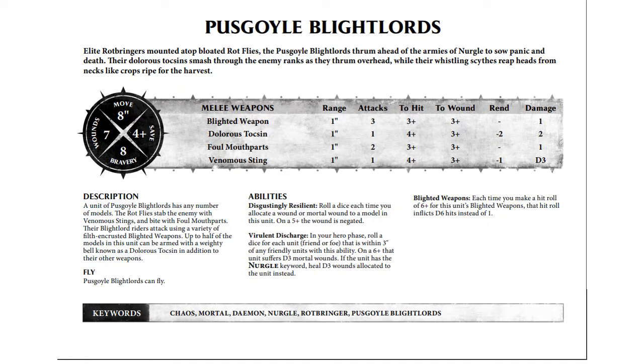Let's go over their offense. We have the Blighted Weapons — that is the weapons of the Riders — and that is the exact same profile as a Putrid Blight King, so you get a Putrid Blight King on each model. 1 in every 2 Pusgoil Blightlords can get the Dolorous Toxin: 1 attack, 4s and 3s, rend 2, and 2 damage. Foulmouth Parts are on all of the Flies: 2 attacks, 3s and 3s, 1 damage. Venomous Sting: 1 attack, 4s and 3s, rend 1, D3 damage.